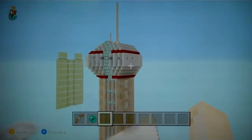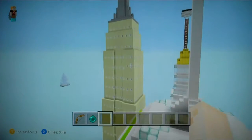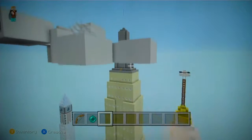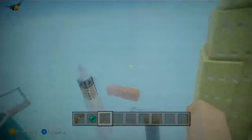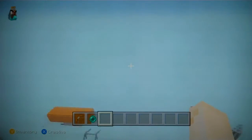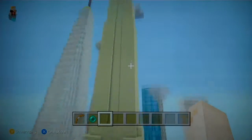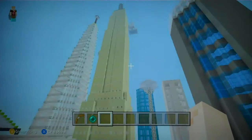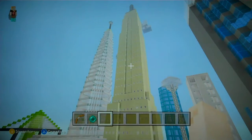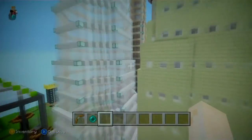Right here we have a space needle and another one equally taller. We have a space station, a work in progress. And I pointed this out in my last tour video, but my Empire State Building — I have a model up in the corner right now. I used it to help me, but just look at that. You have to admit, that looks pretty cool, along with the super tall building beside it.